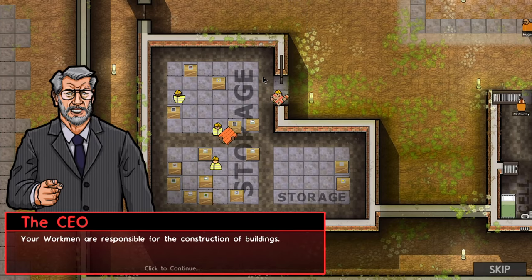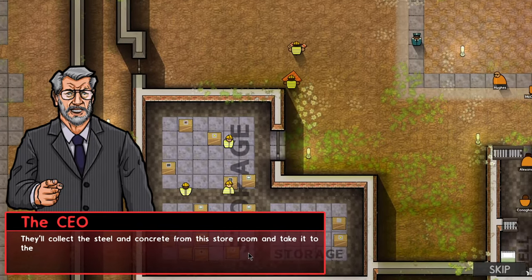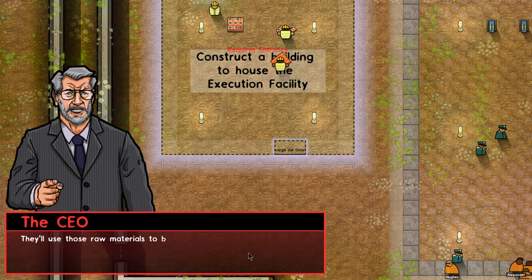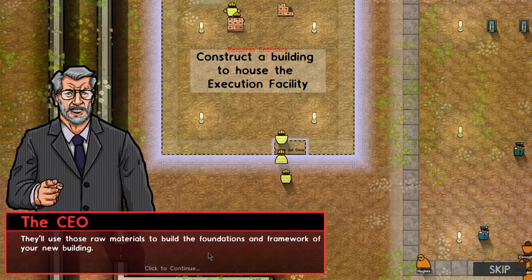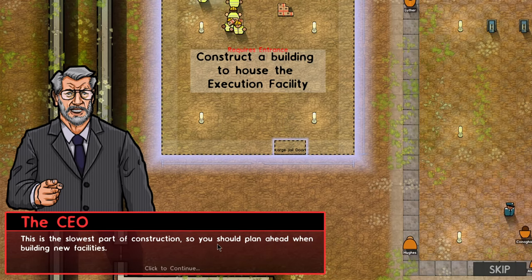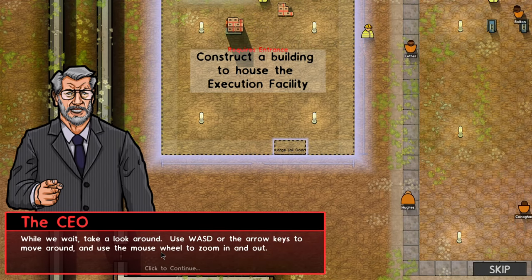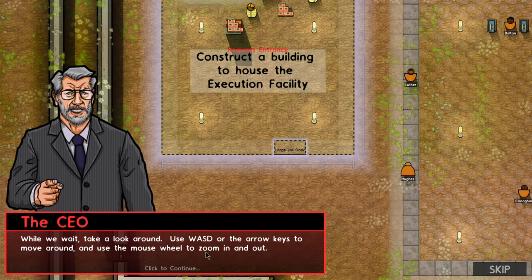Your workmen are responsible for construction. They'll collect steel and concrete from the storeroom and take it to the construction site. They'll use those raw materials to build the foundations and framework for your new building. This is the slowest part of construction, so you should plan ahead. While we wait, use WASD or arrow keys to move around and the mouse wheel to zoom in and out.